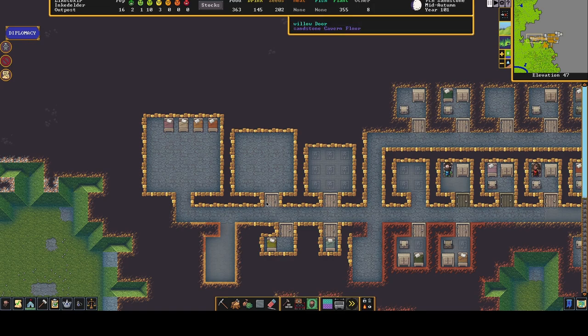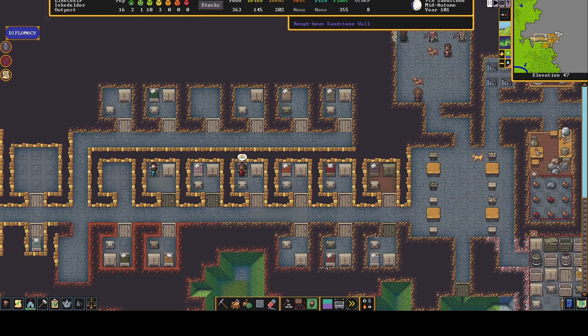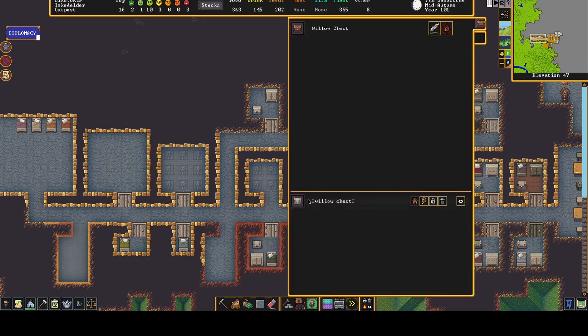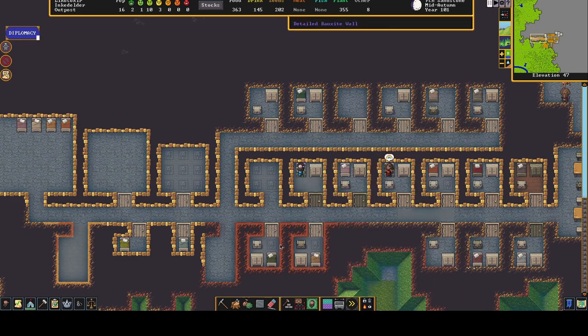Now that's the same for doors. So this is a standard door, and this is an exceptional door. Within these two rooms they're essentially the same — they've all got detailed engraved floors. Everything in this room is exceptional: an exceptional willow chest, exceptional willow cabinet, exceptional bed, and the exceptional door.